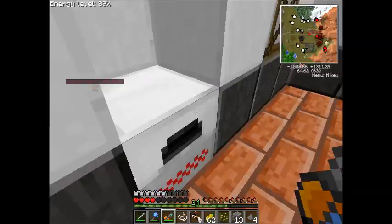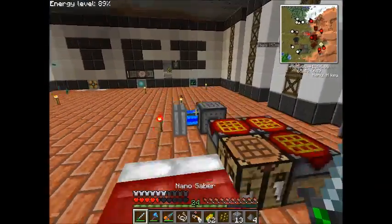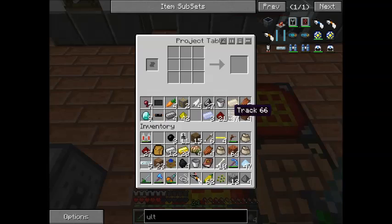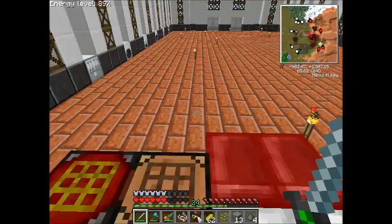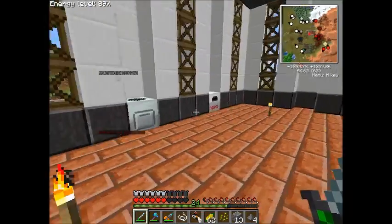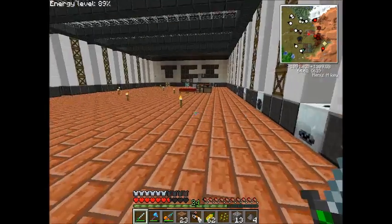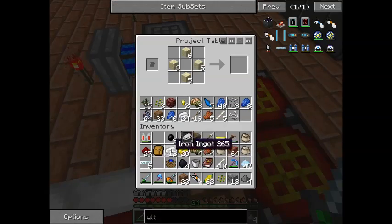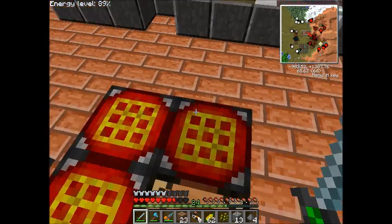Plenty of corn. What else are we going to need? Basalt — no, we only need that right now. We'll need dirt. Let's throw all this stuff away.